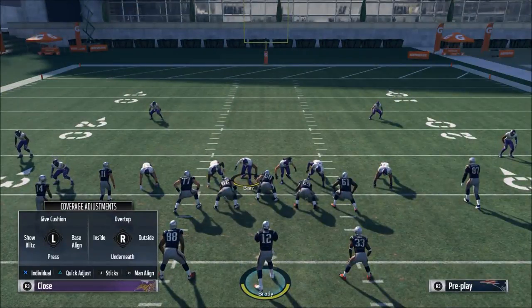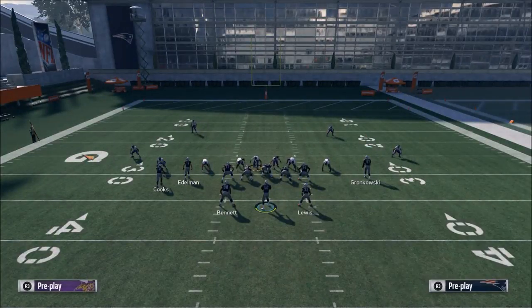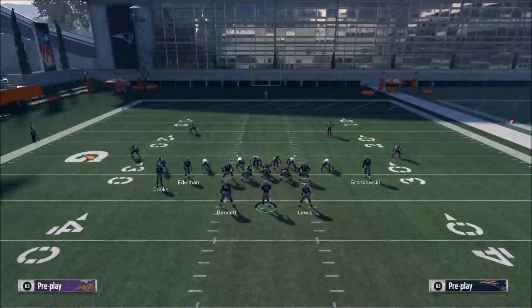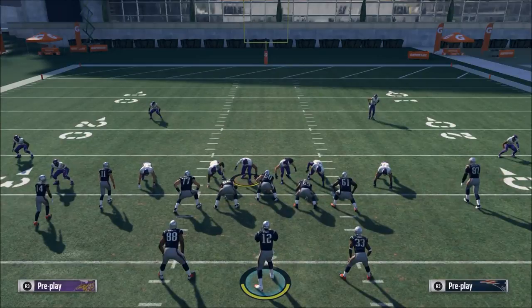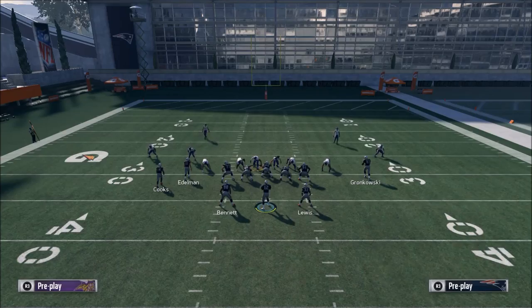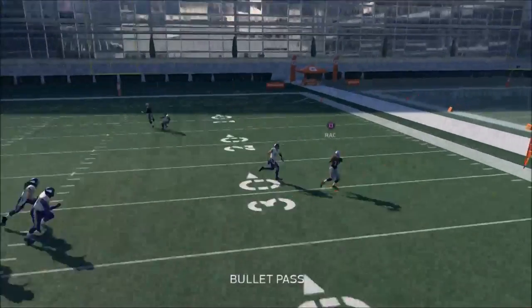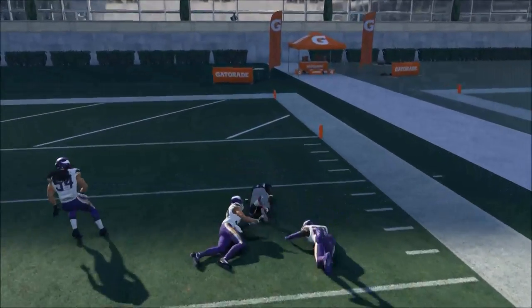The blitzes in this year's game don't get there as fast as people think. What I would do facing this defense is slide protect to the left — if they only blitz five people, you're going to stop it. But if they go mid blitz and I do the same protocol, they'll still get some pressure, but I can release it to the back who is one-on-one with the safety on the out route.